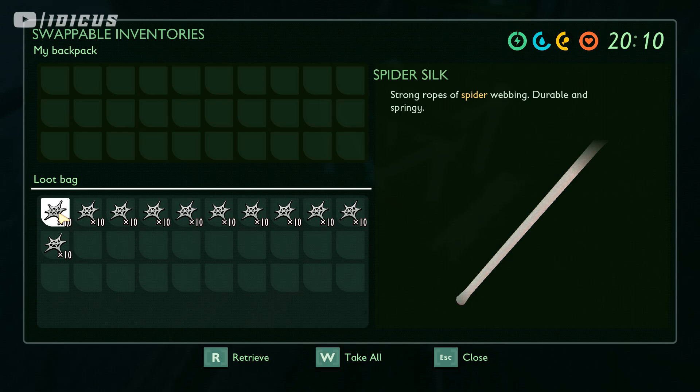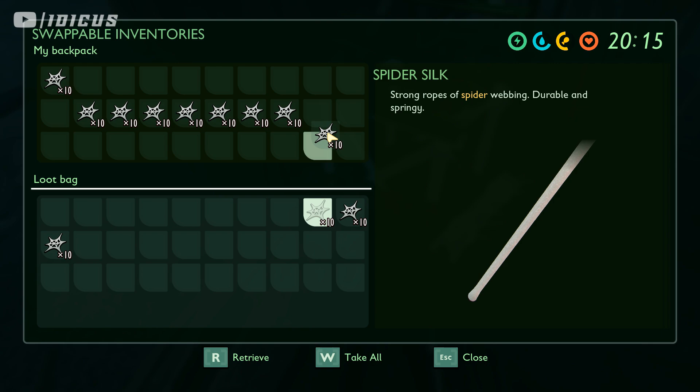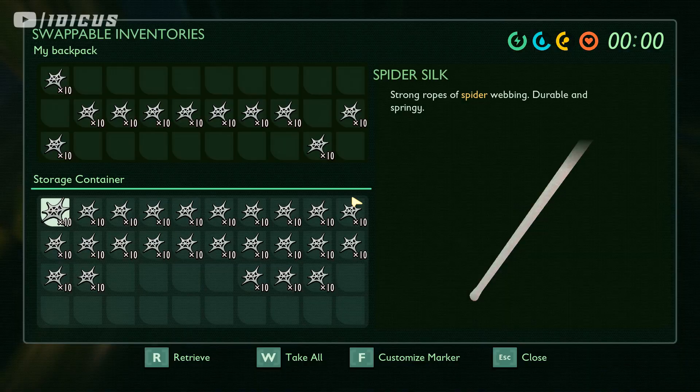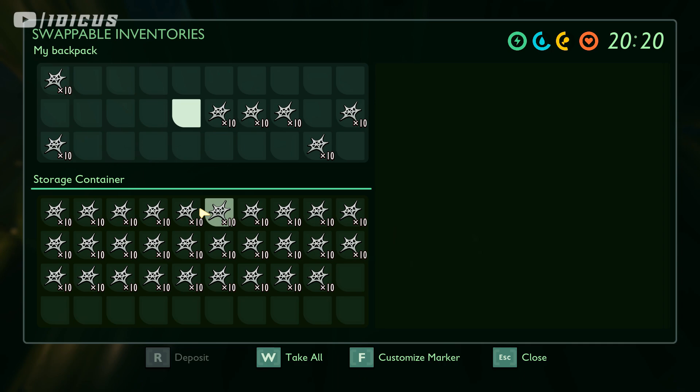Thankfully, once you've killed yourself and these items go into that bag, they aren't glitched anymore. You can collect them, put them in your chest, get rid of them — do whatever you want. They are no longer glitched, and that is how you fix the issue if it occurs.